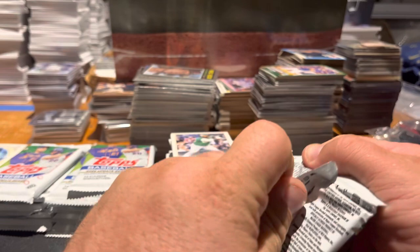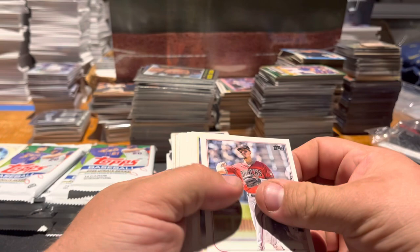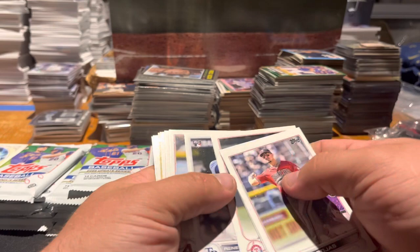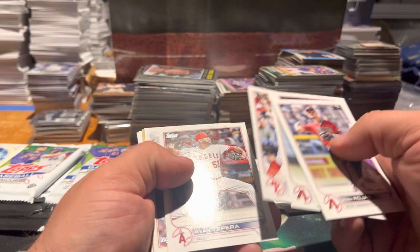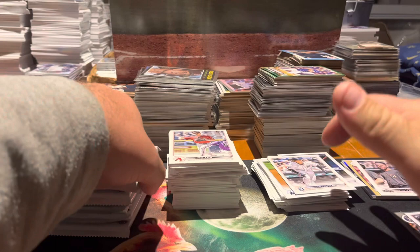That's the halfway point — we're 12 in. So far, two numbered cards, no short prints that I know of — I'll go back and look at that later. Rojas, Irvin, Luke Williams, Corey Seager, Rene Pinto rookie, Perdomo, Torkelson true rookie, Schwaba, Tapera, Verlander all-star game, Nick Lodolo rookie, Jake Lamb, Cano, Anthony Bass.